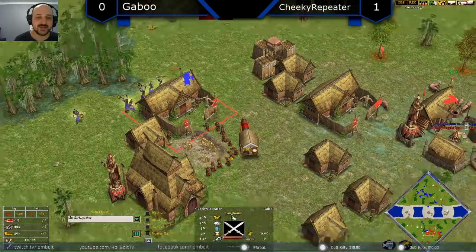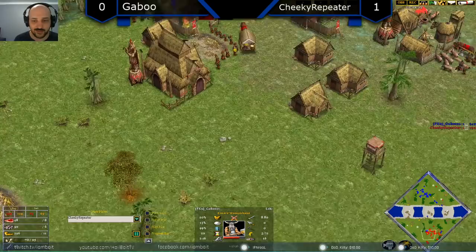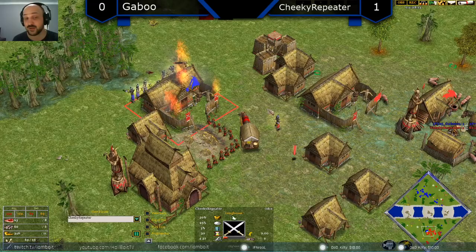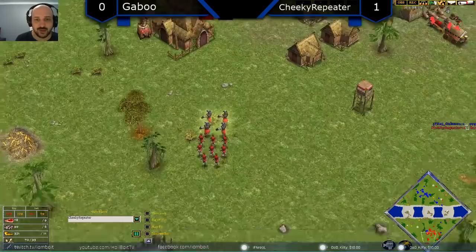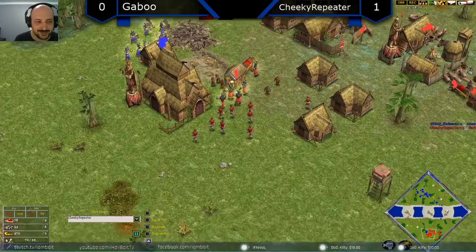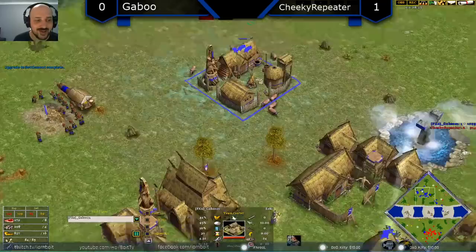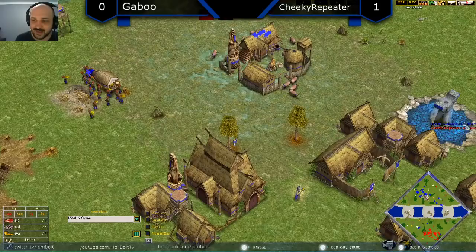You want to have that Frost ready for the flaming weapons — it doesn't matter when you get Mythic Age, it matters that you can stop the flaming weapons. If you get Mythic Age without taking too many losses in your village count, there's not a lot Loki can do. The attack is coming down onto Cheeky Repeater's longhouse — if Gaboo takes this longhouse down that's a lot of military production stopped, roughly a 33% reduction since there are only three military buildings for Cheeky Repeater. Gaboo has to be happy about seeing that second town center going up. He's got the Spy on the Ulf Sark.